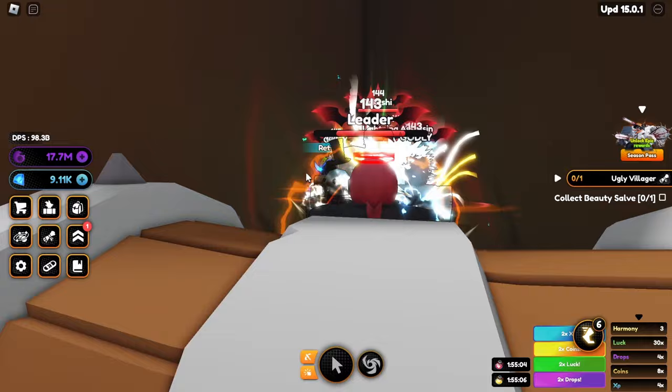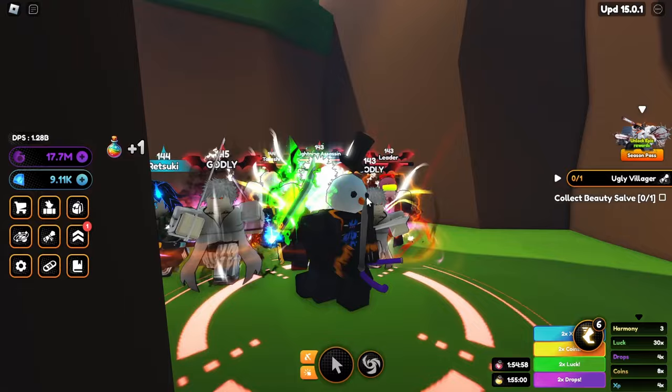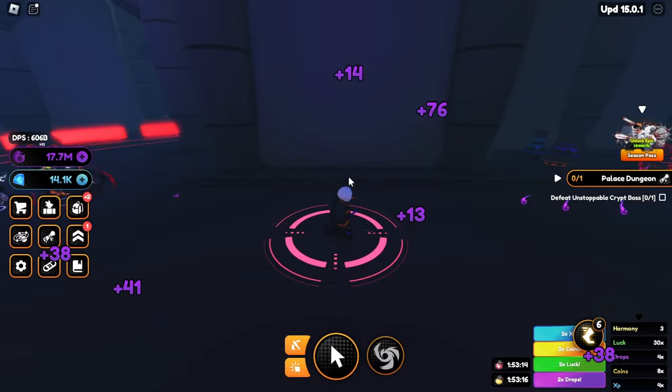Let's collect the beauty salve for the ugly villager. Here's the almighty chest — press E to open it and there we go, we got the beauty salve! We can complete this quest now. He gave us 5,000 gems. I just need to defeat him one more time — there we go, quest is completed. Submit that and now we can unlock the other side of the map.